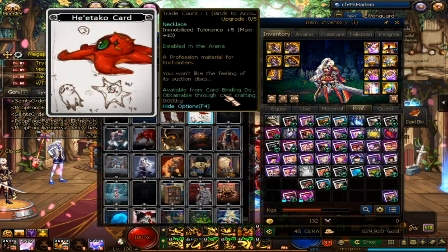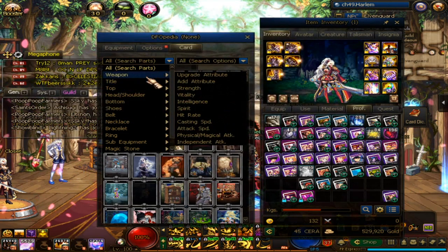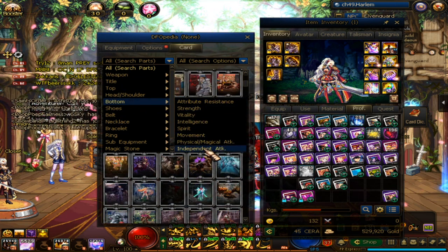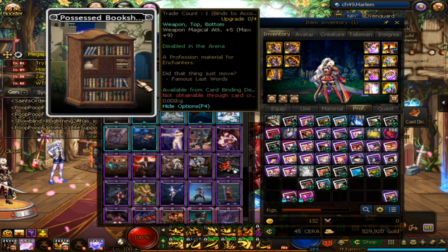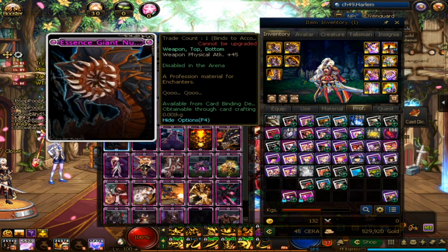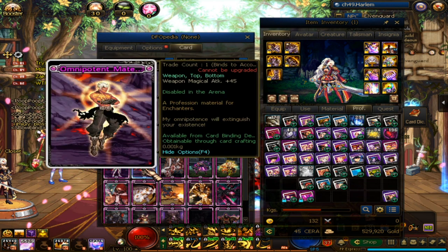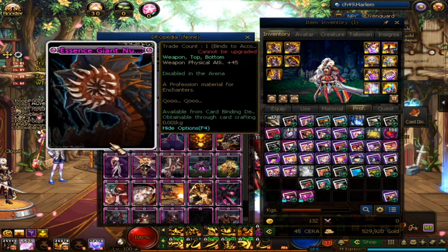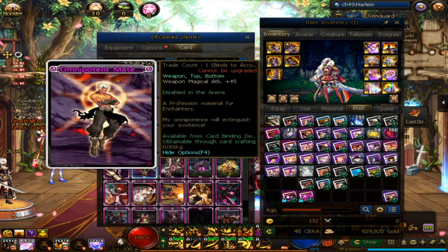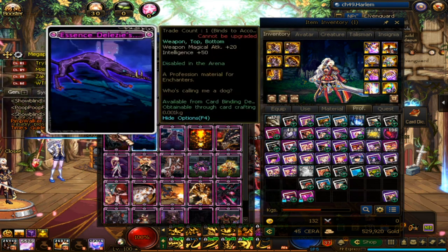You go for rare cards. There's a card dictionary where you can search for a card that you need. There's Giant Nougal for physical attack and Mateka for magical attack — Nougal is physical, Mateka is magical. There's also Abyss Medal, which is actually a really good card.